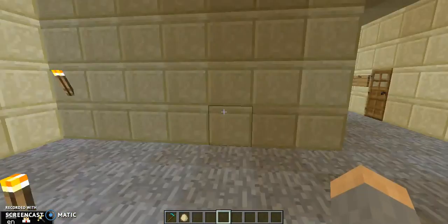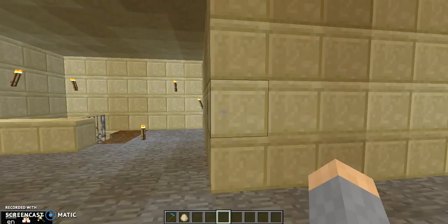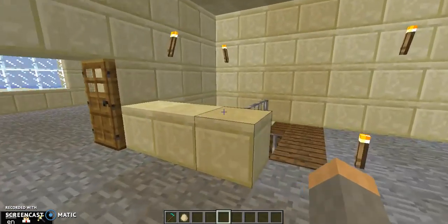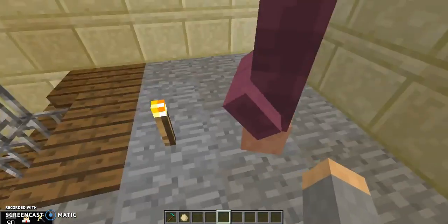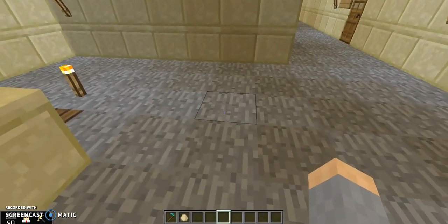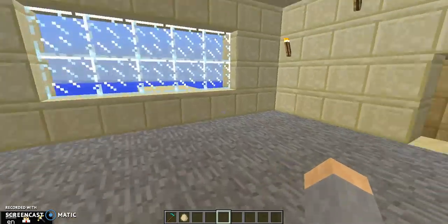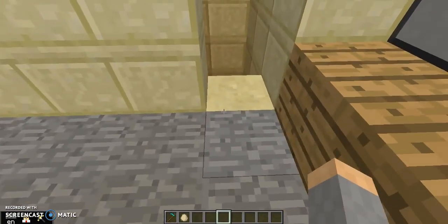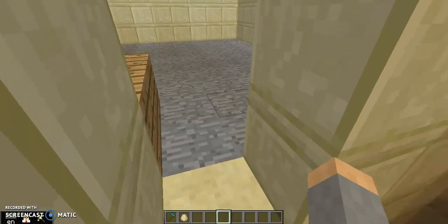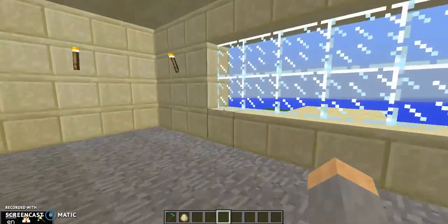We've got the stairwell that comes up into the third floor hall. We messed up a little bit with this corner and this whole area — there should be a wall here where this upside-down villager is, and this whole wall should be over a little bit. Anyway, this is Ms. Audette's music classroom. We've got her closet, which doesn't have a floor. We've got her desk and her big window.